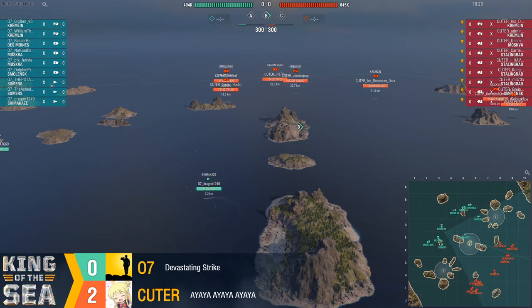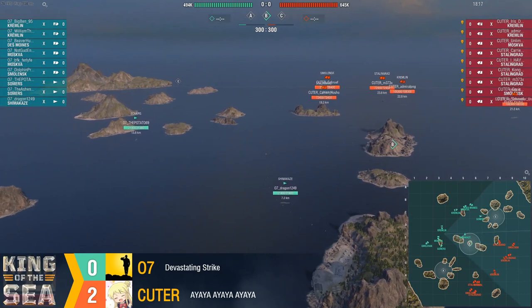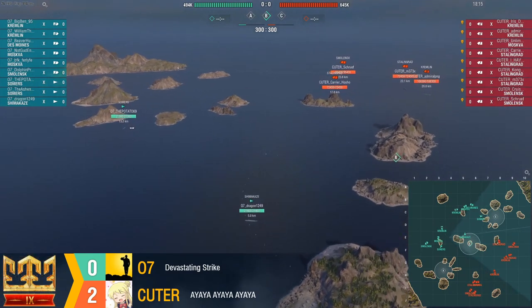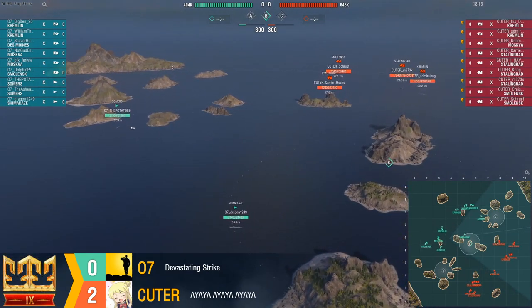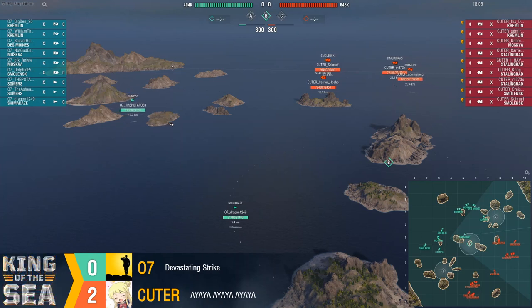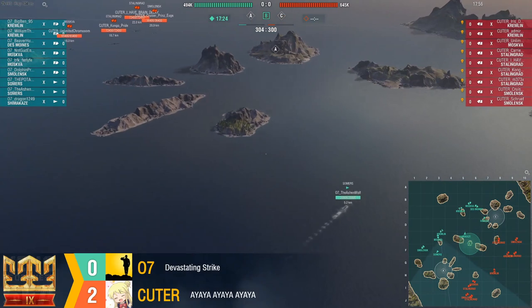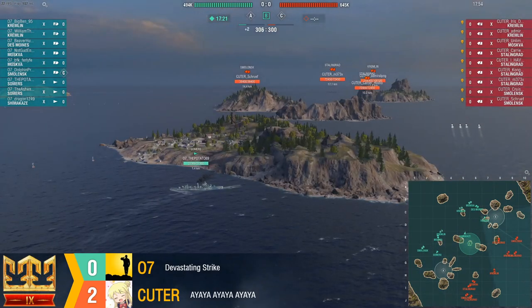Here we see Cuter making basically the same play. 07 essentially with their team composition have to flex that destroyer advantage to try and get an early lead. The torpedoes of your destroyers are the big equalizers here. But when you've got this much radar on the other team, you've got to be very frosty. You've got to be looking for hard cover. You cannot be caught in the open.